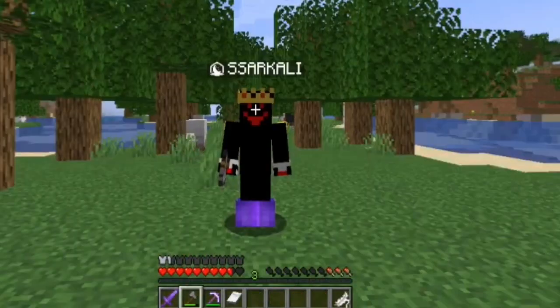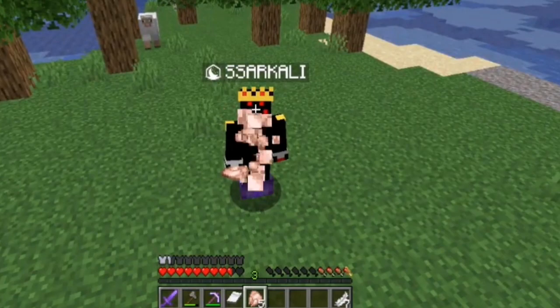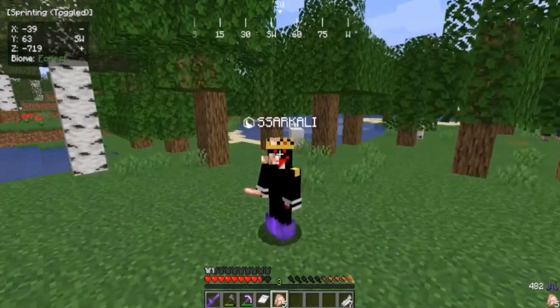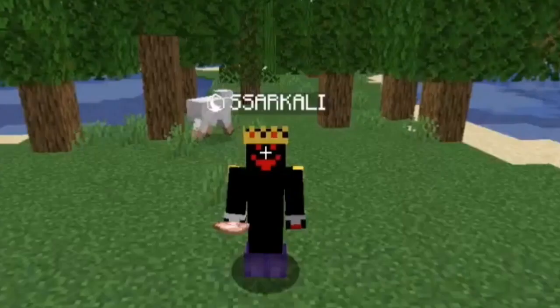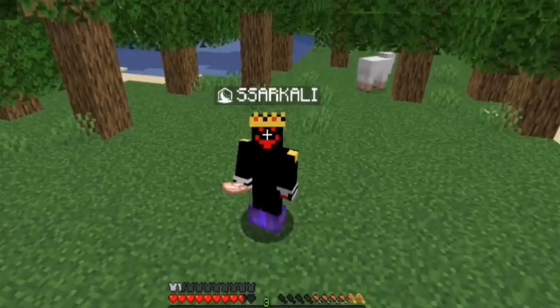My hunger became low again, so it's eating time. We got another iron pickaxe, though it's actually lower quality than before. Then we got an enchantment table — that's really cool. And we got an iron hoe with Efficiency 4.